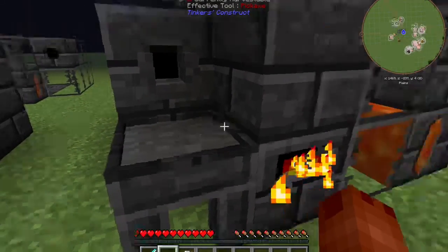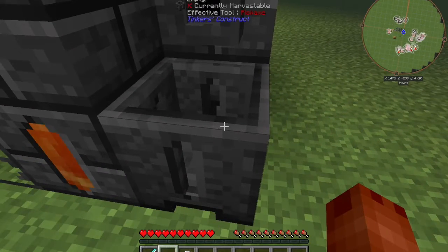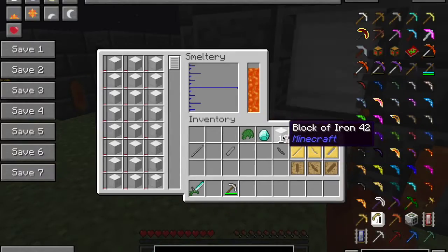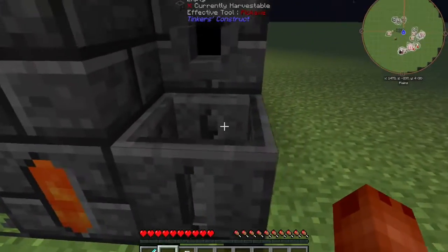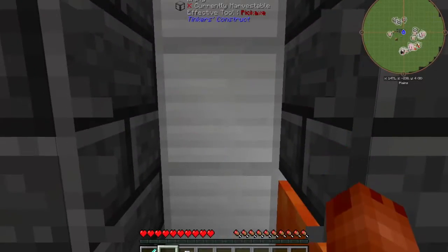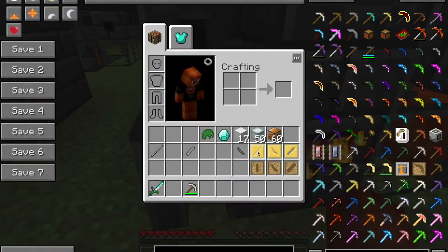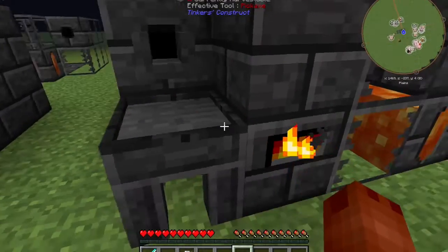I've done it all with glass here — this is seared glass, not normal glass. And you can see this is where the smeltery drain is; that's what it's going to drain out of. You can't make it any bigger than this, but you can make it taller — as tall as you like. The faucet attaches to the smeltery drain. I've got my casting table here, and a faucet on the drain, and a casting basin there. The casting basin is what's going to cast the blocks, and the casting table is what you're going to put your tool casts in, which I'll show you in a minute.